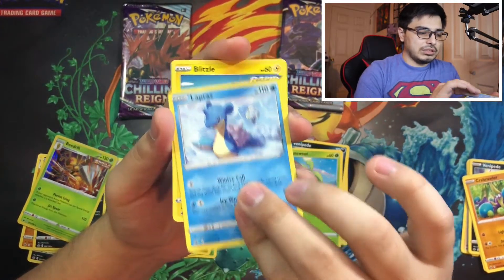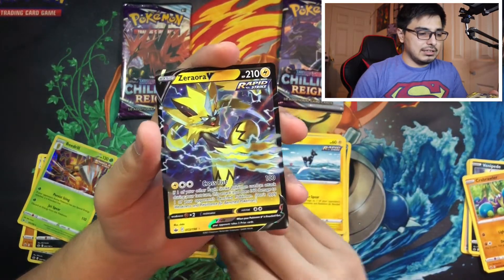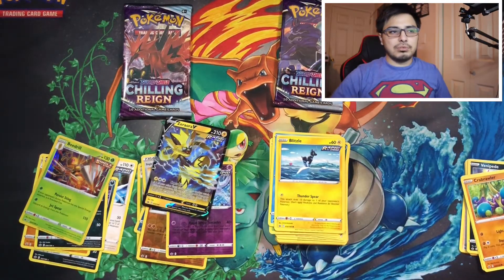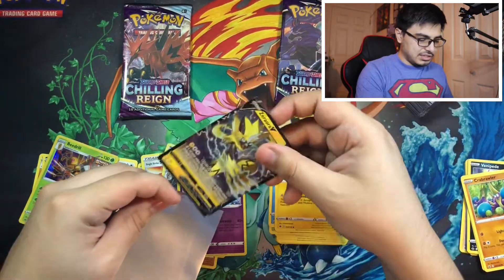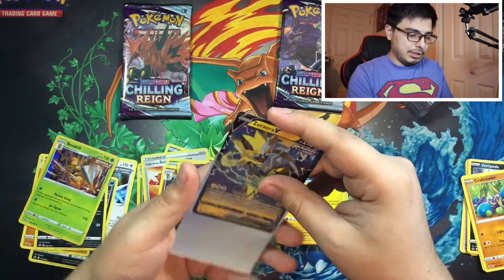We got a Bounce weight, a Lapras, a Blitzle, a Malamar, and a Cryogonal — nice cards. I like to put them in my sleeves just to make sure we don't get them dirty or damage the cards. Even if it's not the rarest card, I still like to sleeve them up. We got plenty of sleeves.